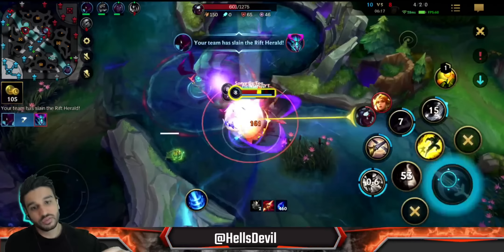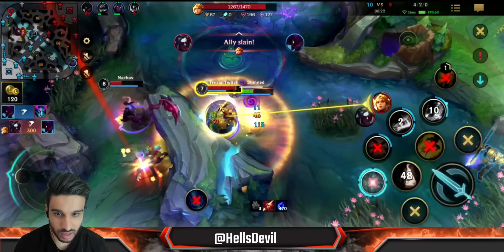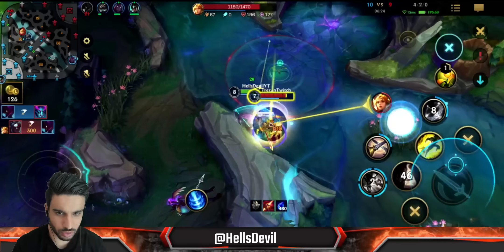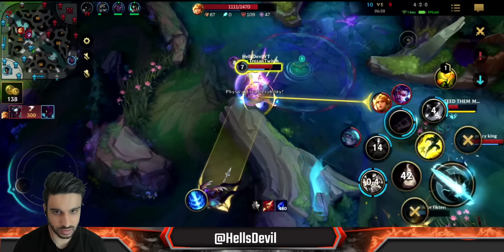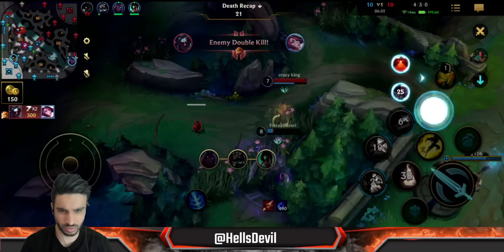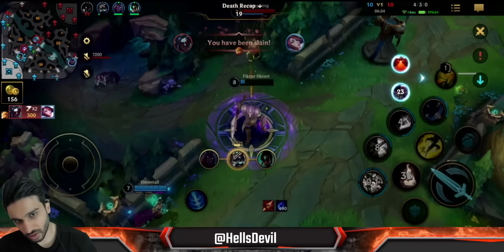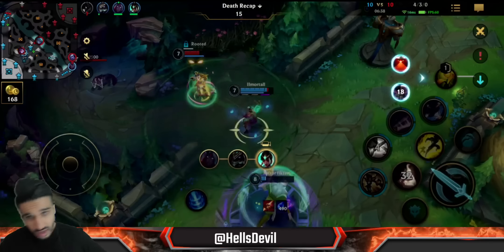Every flash combo can be better - right here I could have blocked the Leona stun. I'm going to proc the honey fruit and take the heal to keep fighting. I blocked it but I still need to flash. I got killed - that's a red Cane by the way, I realized he's going to be annoying. Red Cane is really annoying.